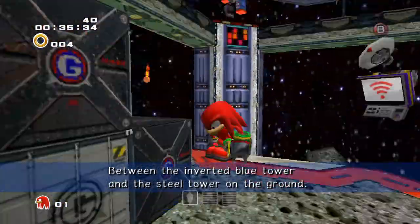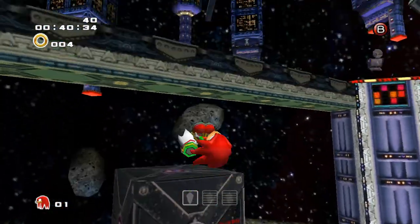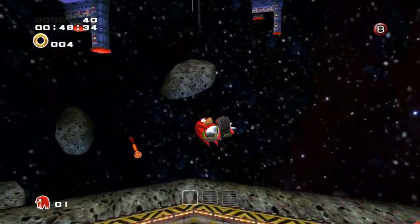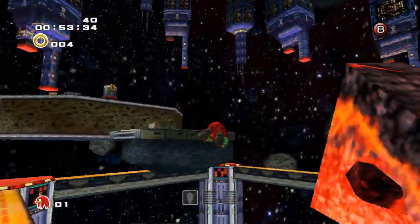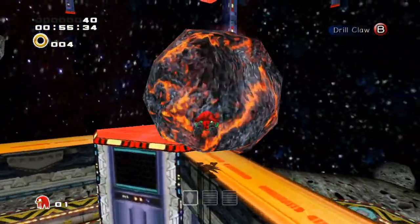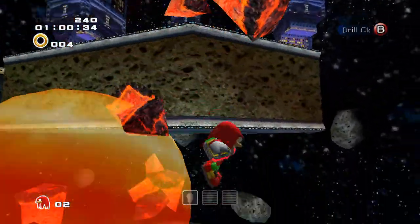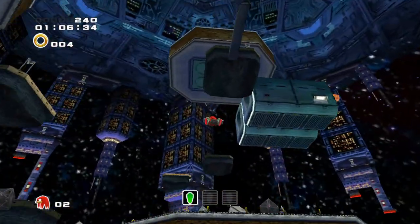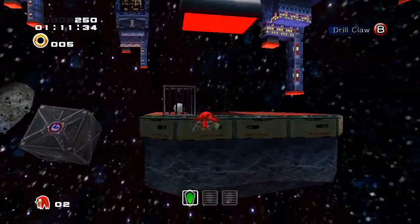Give me another hint. Between the inverted blue tower and the steel tower on the ground. So it's basically saying it's between this thing I'm standing on and the one at the very top. One — on a square stone platform with one rotating beacon. I'll grab the extra light. So it's somewhere up here, a bit higher.